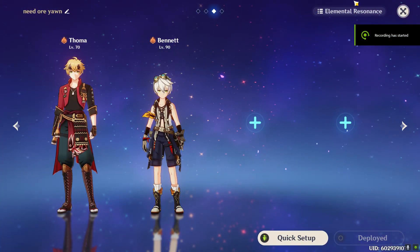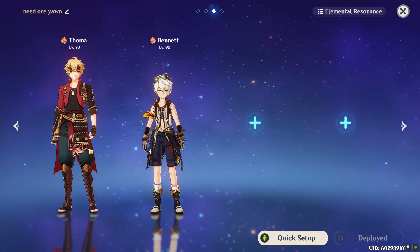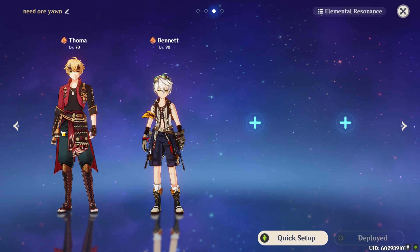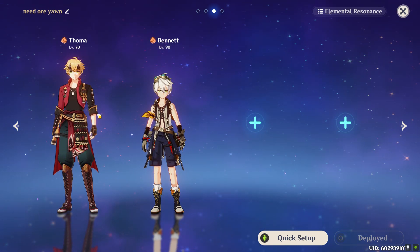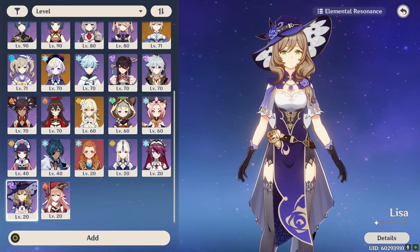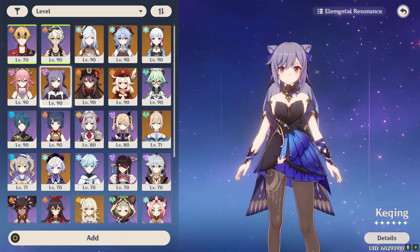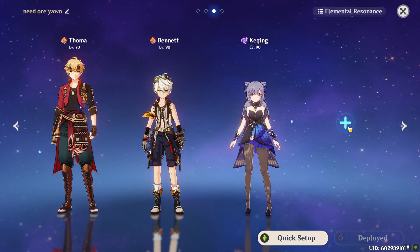As for team compositions, it's the usual one main DPS, one healer, two supports. As always, Bennett is just the preferred healer, but anything works. Thoma is obviously your first support, and we want to build an overload comp, so we need an Electro main DPS with a pretty high Electro application rate. Something like Lisa would even work, but your best options are probably something like Raiden Shogun, Yae Miko, or in this case I'll just pick Keqing.